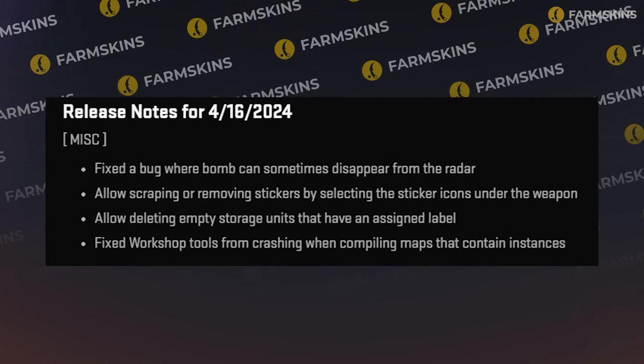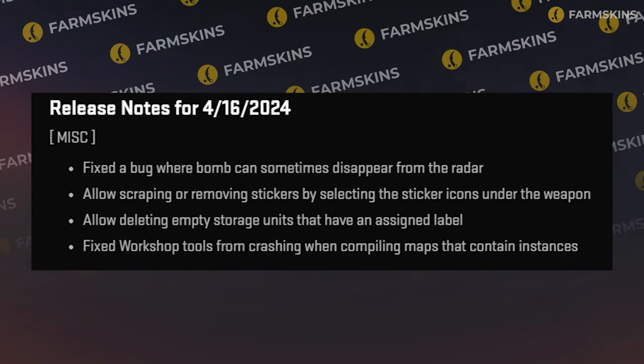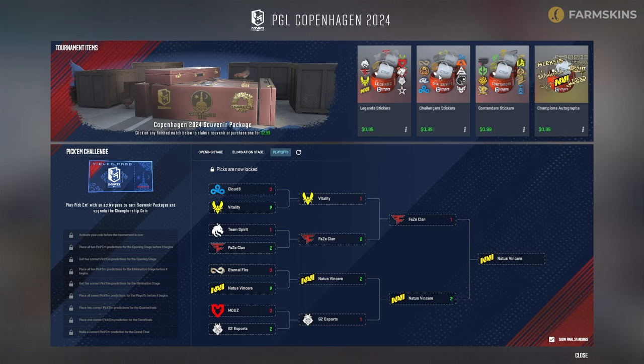But on the useful side, they fixed compiler errors in the workshop when compiling maps that contained certain instances, though of course they didn't specify which ones. And of course they updated the localization files related to the major's attributes.